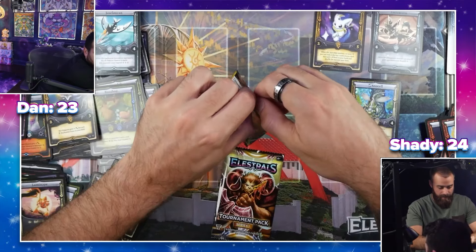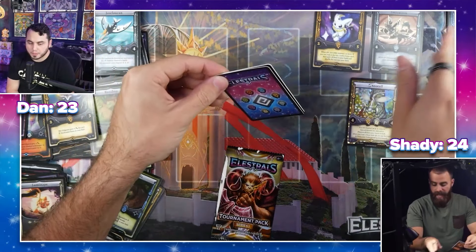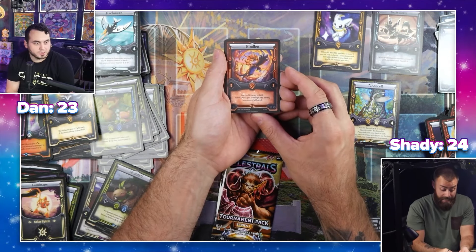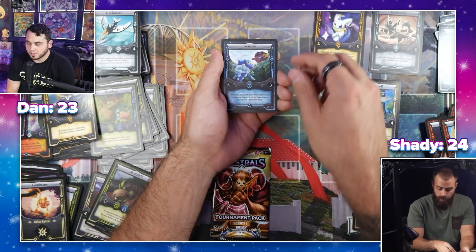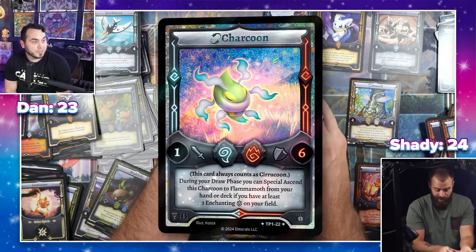Let's see what's up. At this point I just want to pull it to seal the deal. This Kinneo arc is sick — so good. Foamy's so good, Foamy's incredible. And then — Charcoon! Okay, nice. It's a beautiful card — it's probably not going to get you very far here, but it's beautiful.